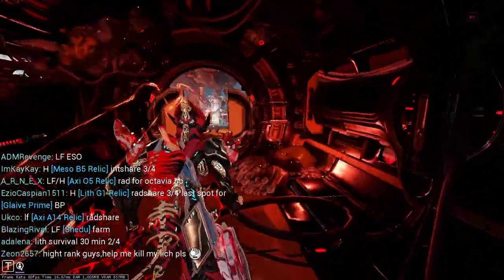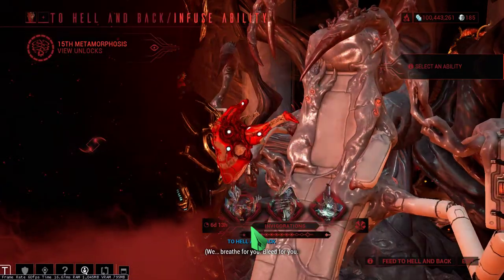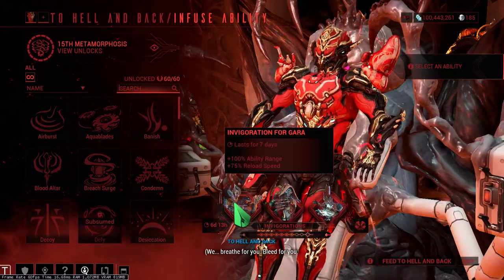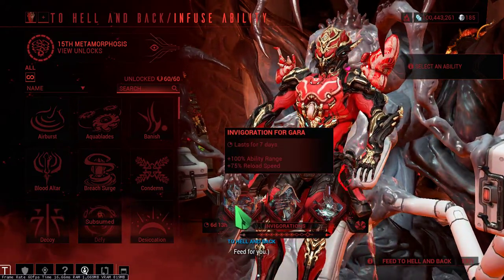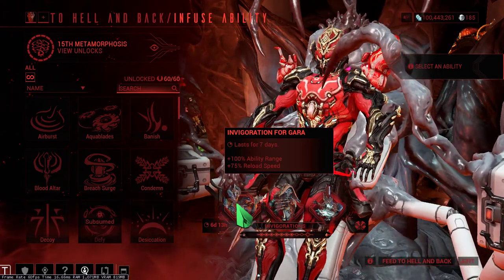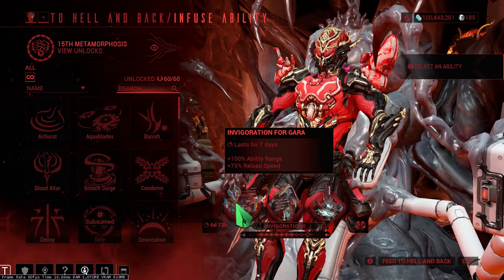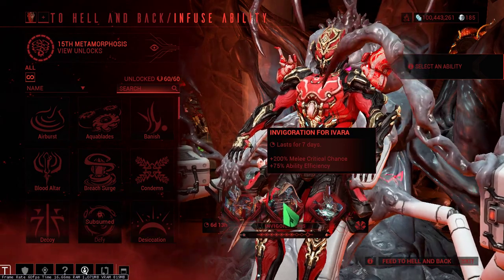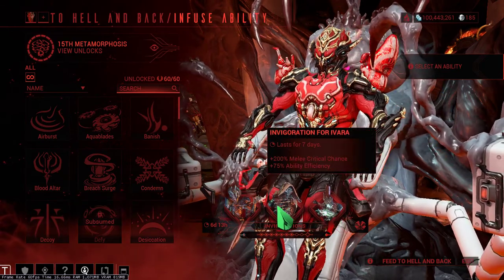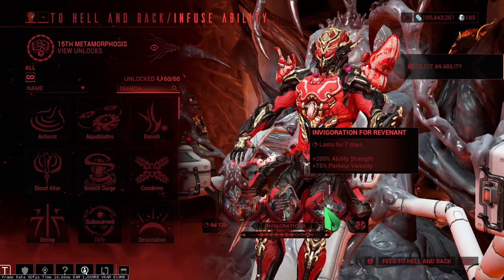Moving on to the helmet — this is unique to me by the way, so you may find different ones. For me there's augmentation for Gara, ability range, 75% speed, critical chance in turn members, and ability efficiency. Also don't forget ability strength.